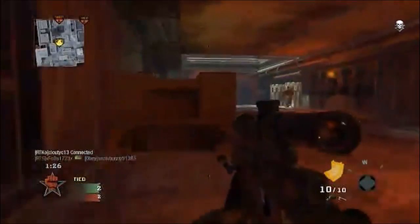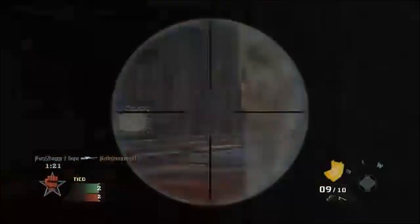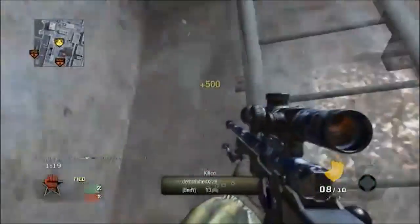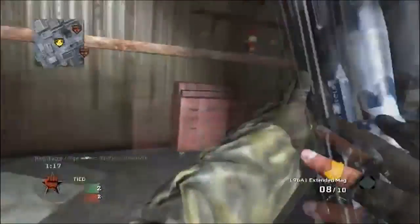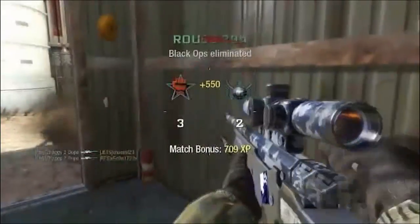Starting us off this week in the number 5 spot we have Shaggy2dope, who is in a 1v3-4 scenario in Search and Destroy and quickscopes his way out of it with some delicious shots, finally winning the round for his team with what was a nice little clutch.